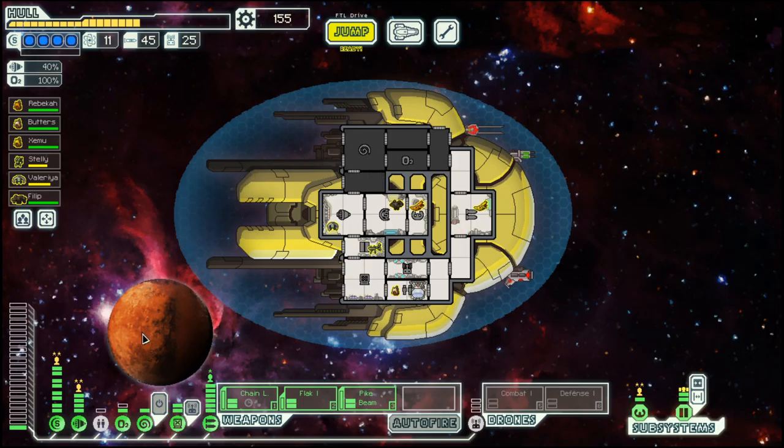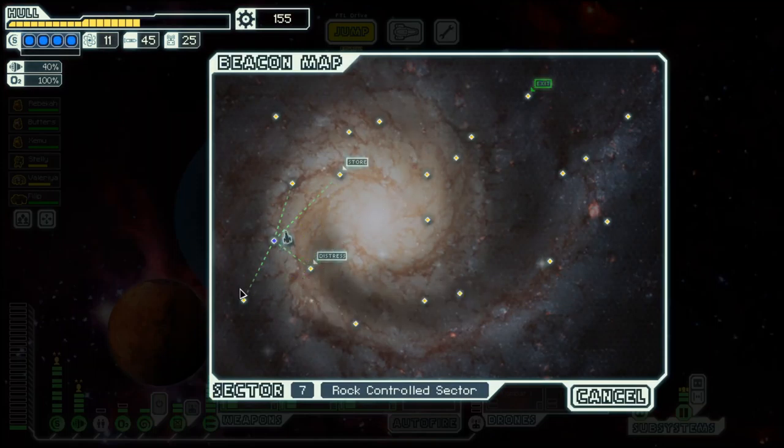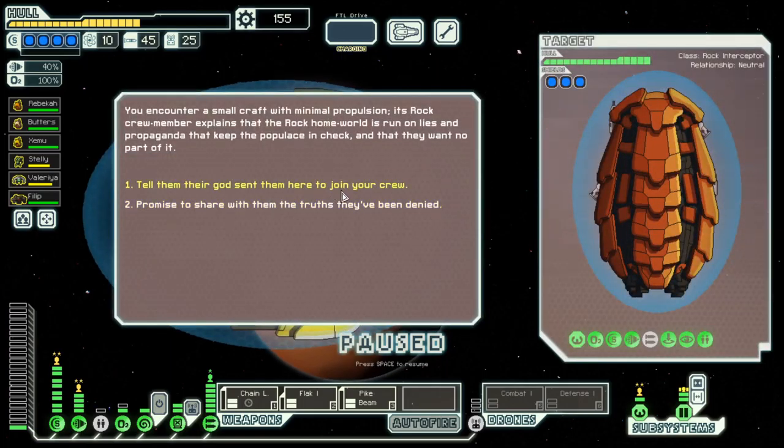So far we managed to get our full shield, full engines, and we are missing one weapon. We do have quite a bit of scrap to spare, maybe we get lucky in a store. I also want a hull repair, so hopefully we can achieve at least some of the goals.